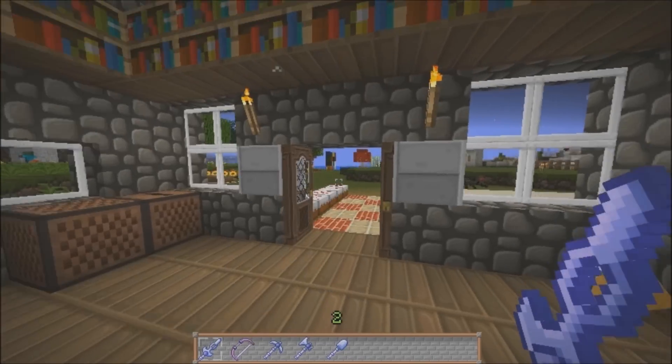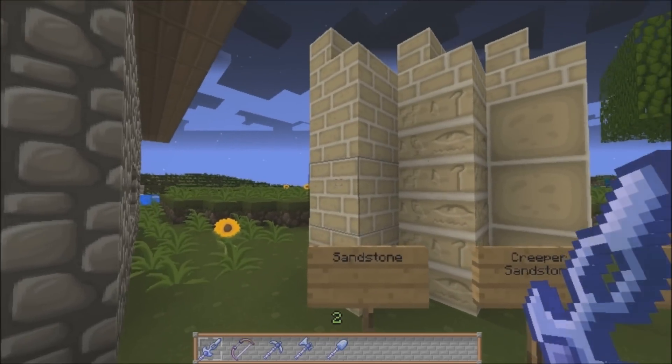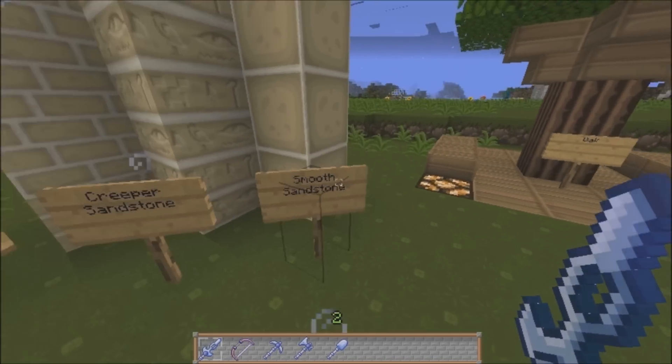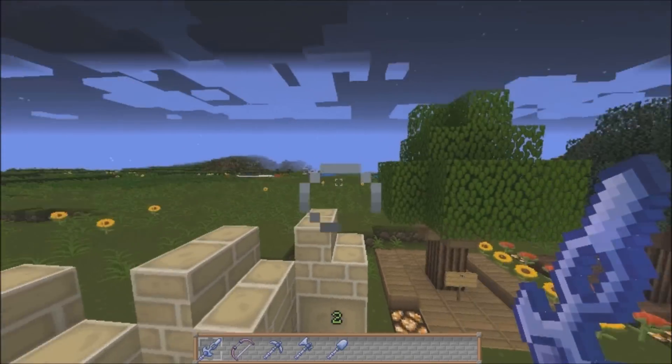If I head out over here, this is the sandstone. We have the regular sandstone, the creeper hieroglyphic sandstone, which actually has some pretty cool markings on it such as a creeper face, which I like. And the smooth sandstone right here, all looking very nice with the sandstone stairs.